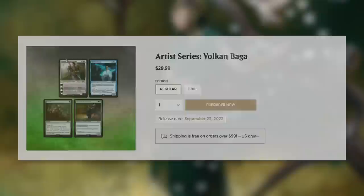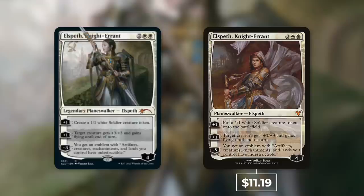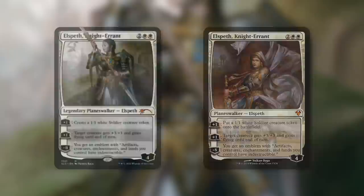Next up, let's talk about Artist Series Vulcan Baga — the regular edition is $29.99. First up is Elspeth, Knight-Errant. The image came out a bit grainy, but the art is actually very fantastic. The card itself for the base level version is $11.19 — above that $7.50 average we're looking for. Next up is Patron Wizard with some more fantastic art, but this one takes away from our value at just $4.56 — about $3 underneath the average.